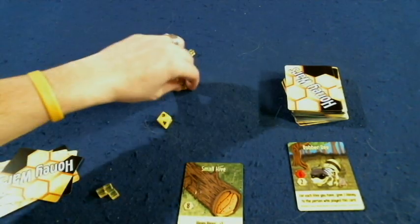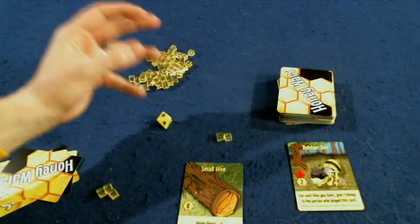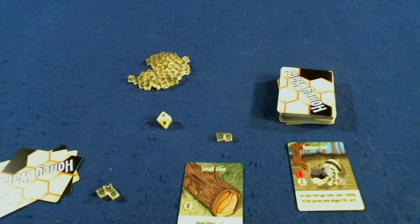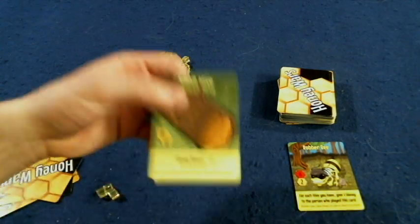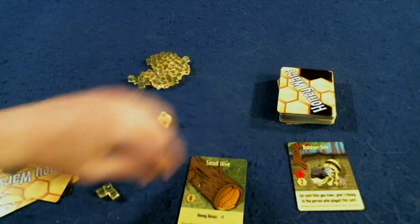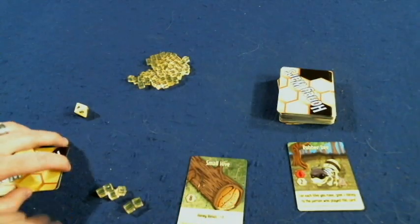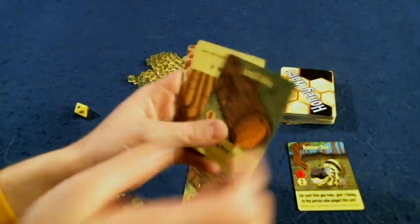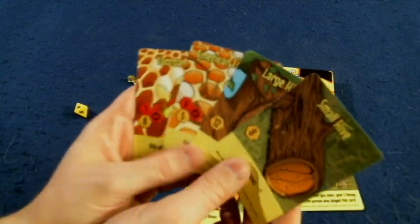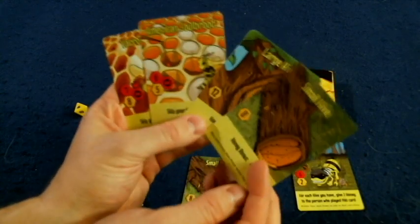Next we have the harvest phase. Each turn during the harvest phase you're going to gain two honey. Now if you go through the entire deck of cards you'll gain three honey, then four honey — though that's never happened in our two or three player games and only got close in four player. You gain two plus whatever your honey bonuses are. On this card we have a one honey bonus, so we'd gain three honey this turn. If we had another small hive, we'd gain four honey. The more hives you have, the more honey you make. So now I have six honey, which is where I can go to the spend phase — where you look at your hand and see if you want to spend your honey to purchase any of your cards.